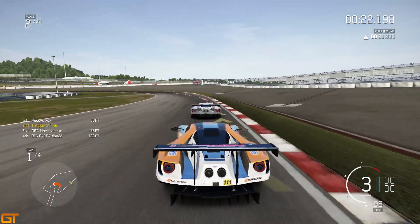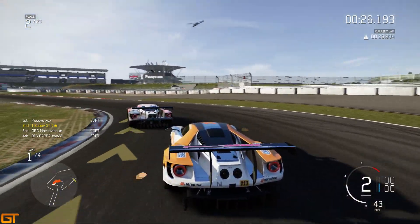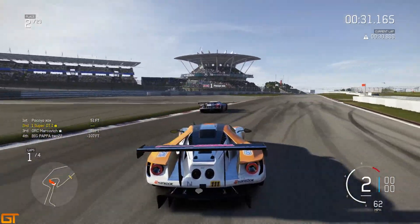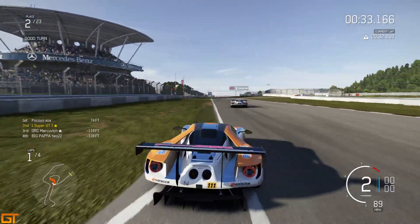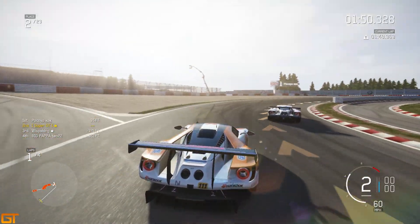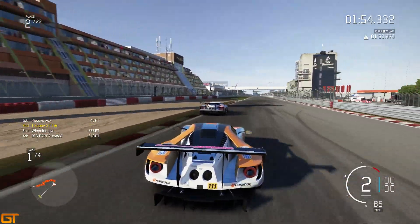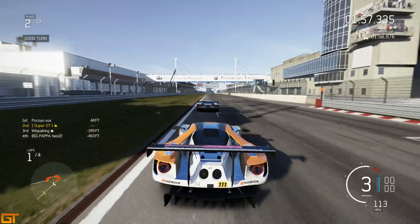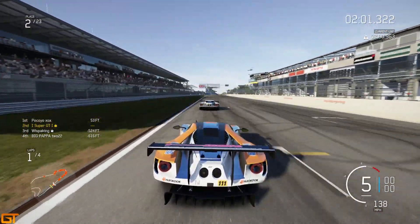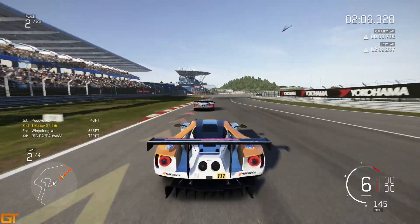We started on the front row in second place, and we've kept second through the first couple of corners. Going very deep into the first turn to make sure we didn't get rammed, which turned out quite nicely, keeping position through the first section. At the end of the first lap, sticking with Pocoyo — and I don't know if I'm saying that correctly. This is the guy I had a very close race with around Monza, which many of you would have seen. It was a very good race, and he is a very fast and respectful racer.